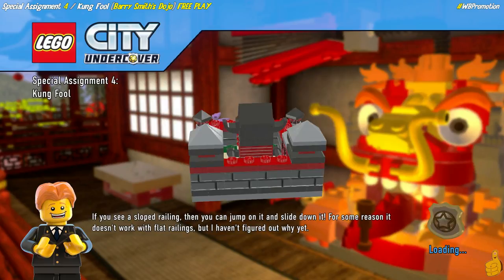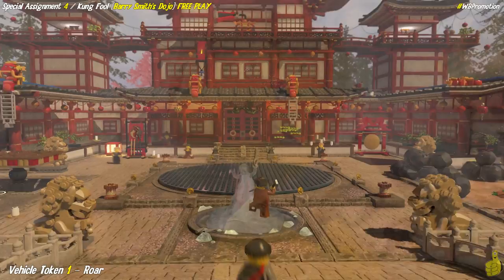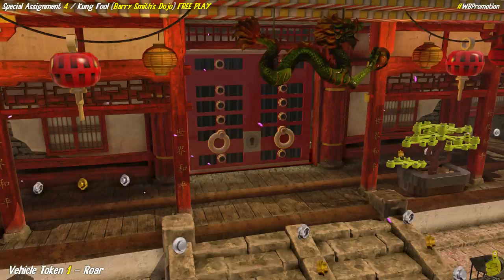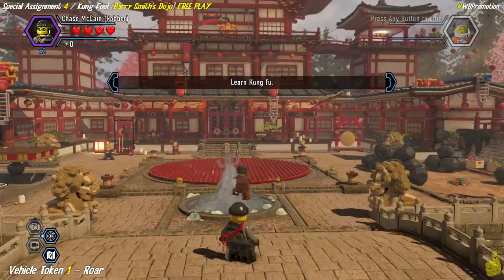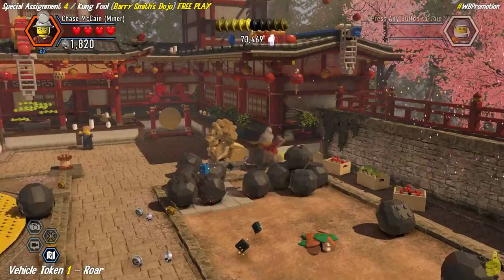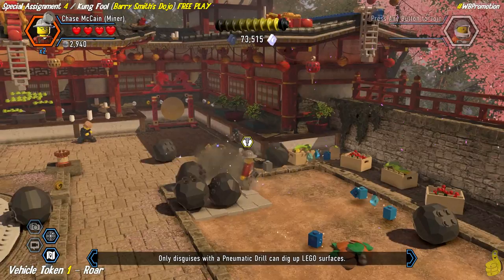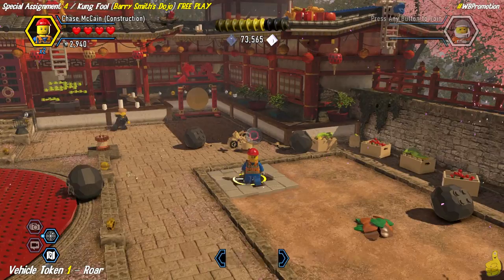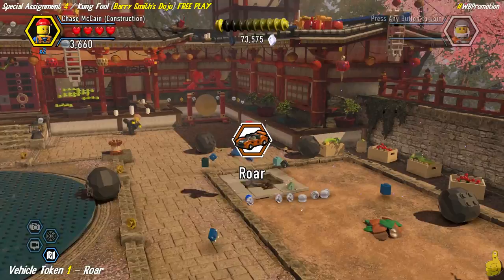Special assignment number four, Kung Fool, is loading up. We want to give a shout out to you for watching and to Warner Brothers for hooking us up with a copy of this game - it's been a blast. As we gain control of our character, we're gonna mosey on over to the right hand side where we see a bunch of dark gray mining bricks. We take a pickaxe out and make mincemeat out of those, revealing a drill spot. We pull out our drill, and we don't have to dig too far to find what's lurking below - an actual pneumatic drill dig spot - and we get ourselves the first vehicle token!